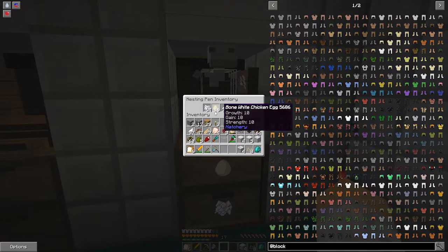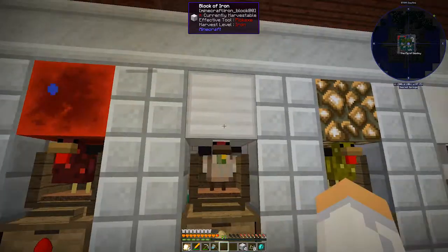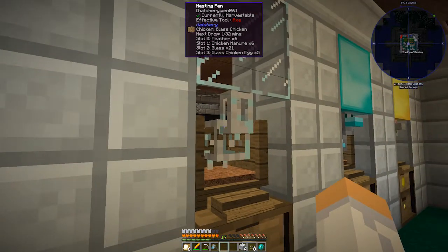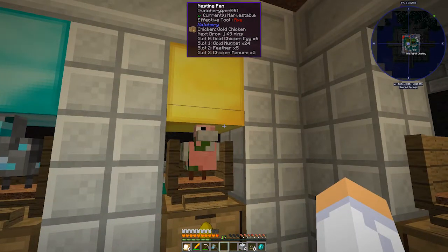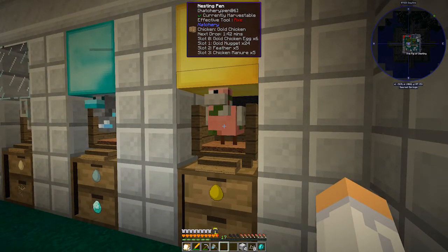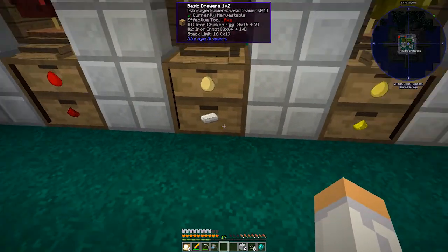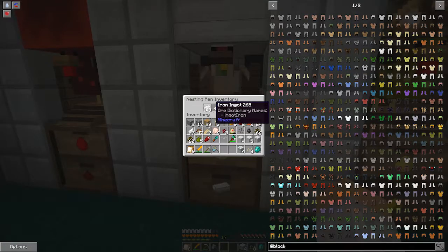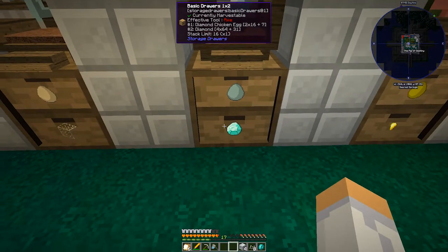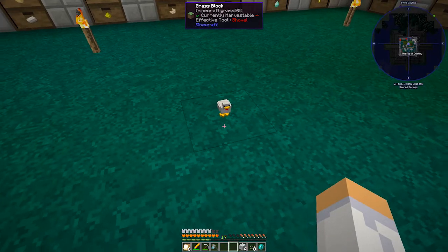I have a redstone chicken, iron chicken, glowstone chicken, nether quartz chicken, glass chicken — isn't that pretty cool — and diamond and gold chicken. The gold chicken is basically a pigment type; they don't give you gold ingots, they give you gold nuggets, which was kind of a disappointment. But the diamond chickens are OP — I already have four stacks of diamonds.